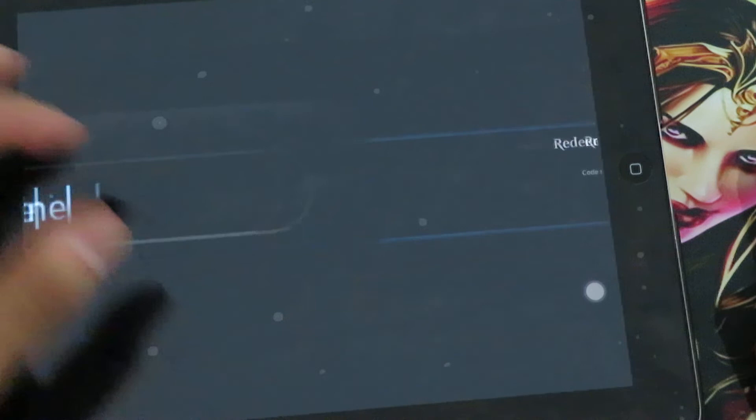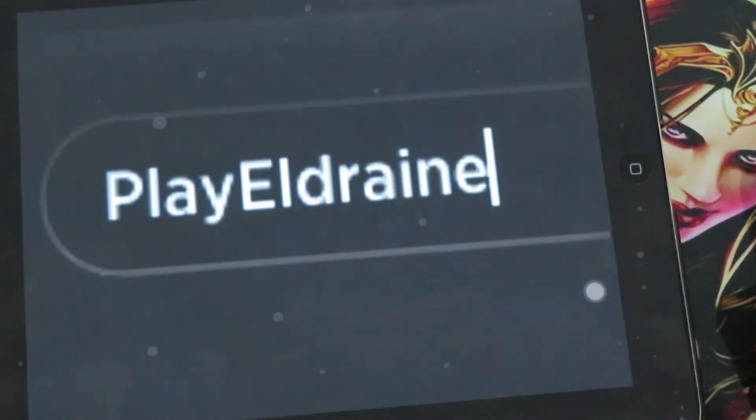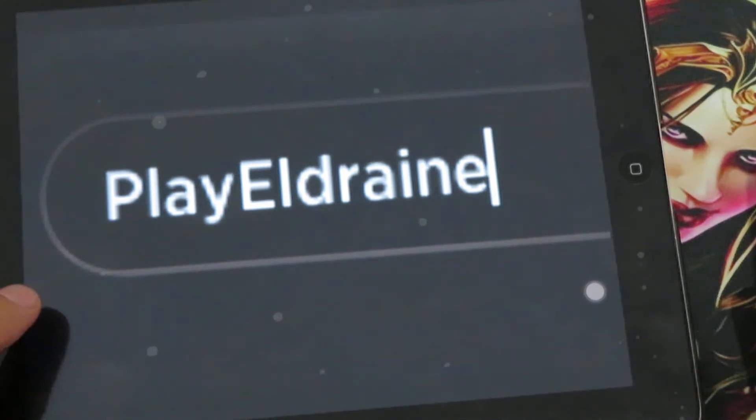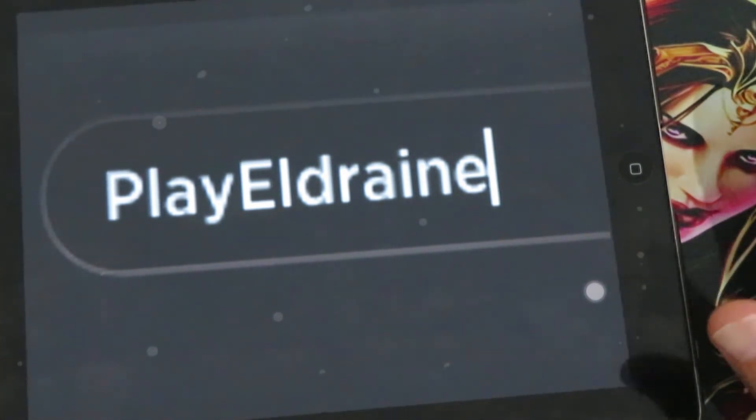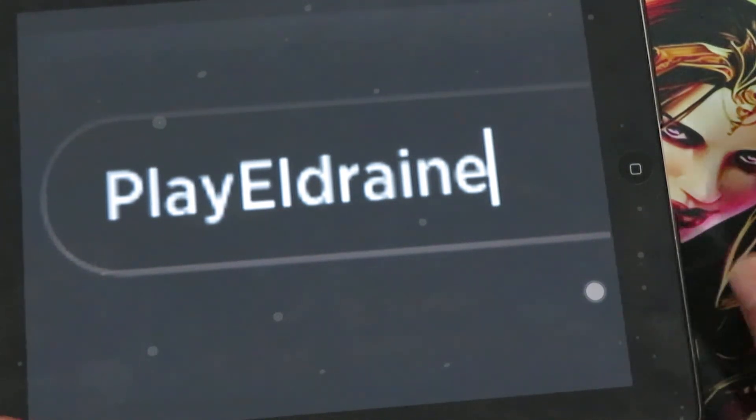Let me show you the code again — here it is. Play Eldraine is the new code for Magic Arena. Type in this code and you will get three free Throne of Eldraine Magic Arena booster packs.